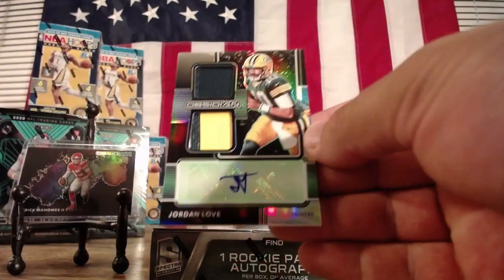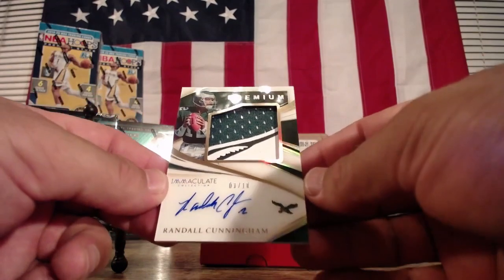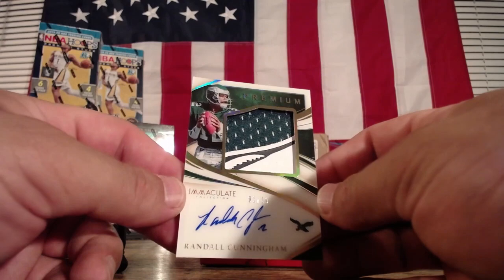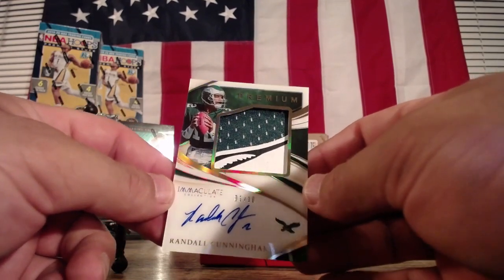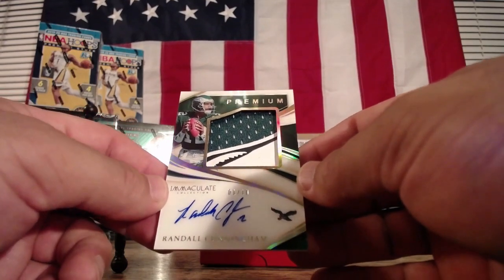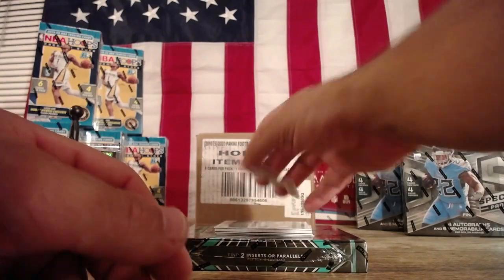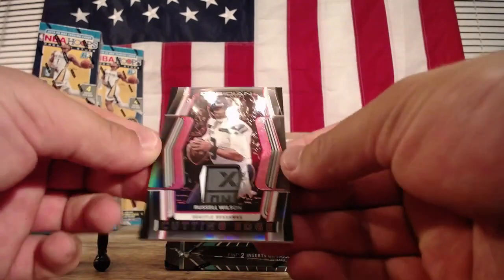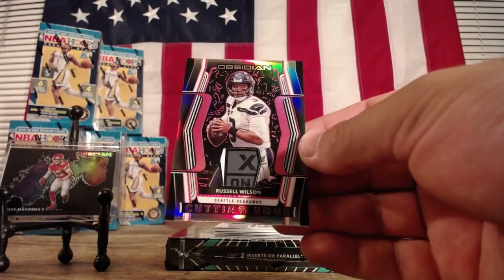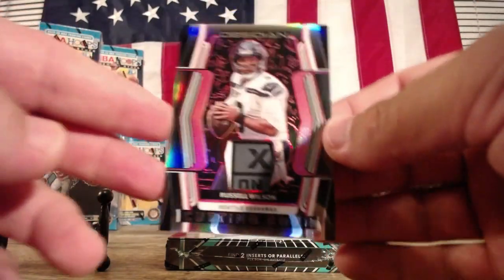There we go. Look at that — Randall Cunningham, one of 10. I mean, that's part of the logo — that's part of the Eagle logo there. How about this for a nice patch? Oh my goodness. Russell Wilson, Jason B, Seahawks. Do you know what that is, friends? That's a laundry tag.